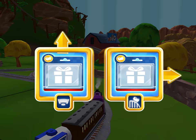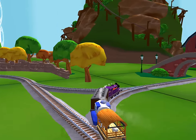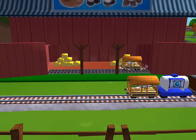Where should we go next? Next stop, Crazy Coaster Mountain. A new wagon — your engine would love to pull that.